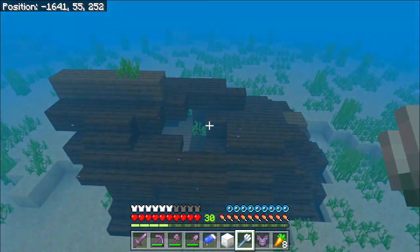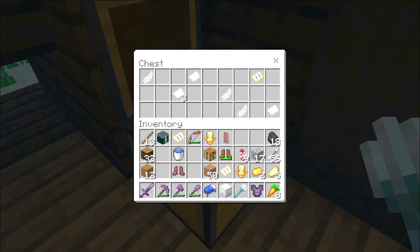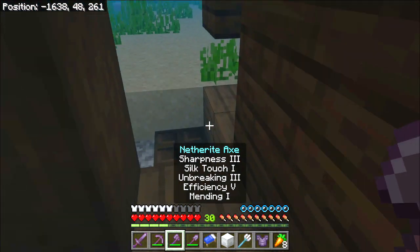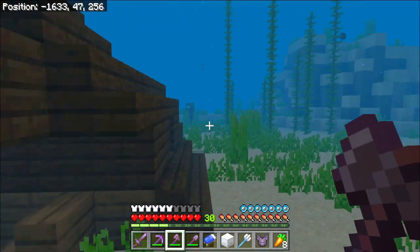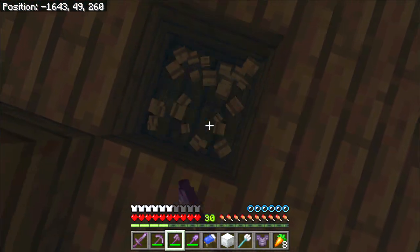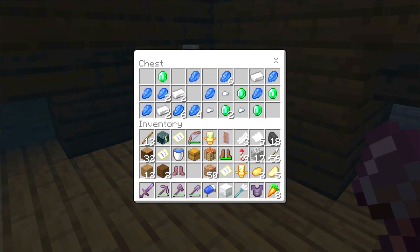Here we go again. A chest — a treasure map and some feathers and stuff. Let's grab that. Anything else here? I don't think there's going to be anything in such a small one. The chest was down there. I'll have a look in here — there is a chest!